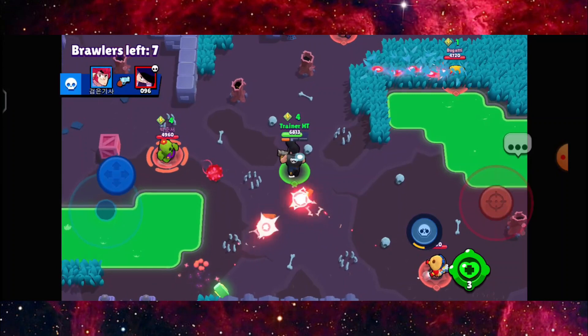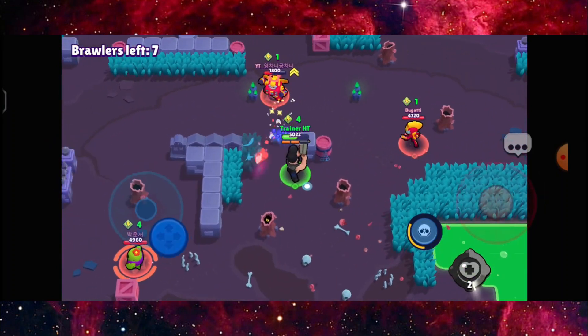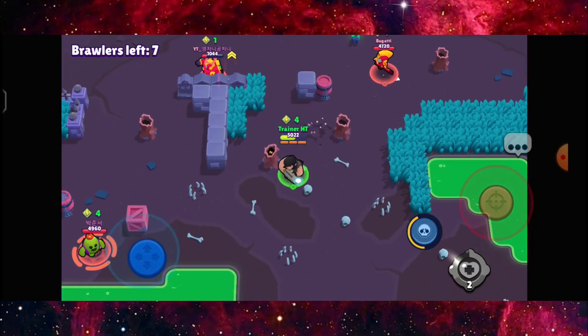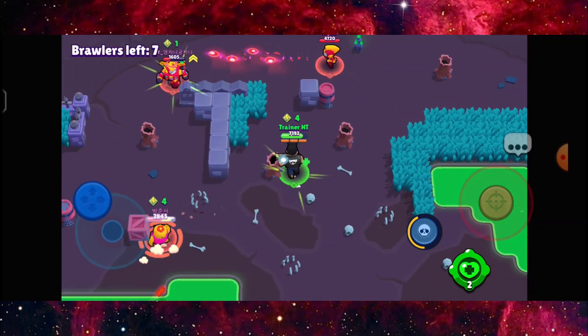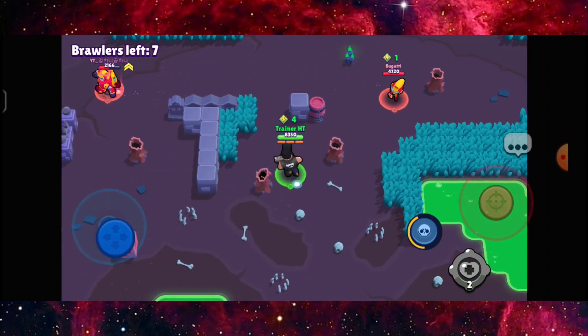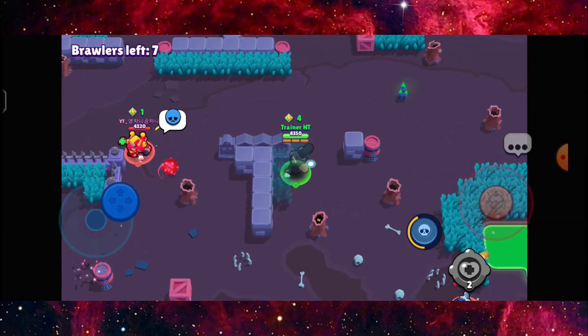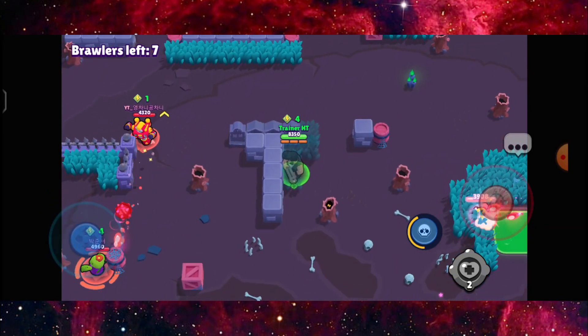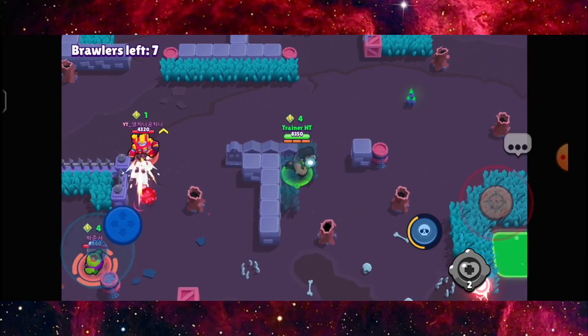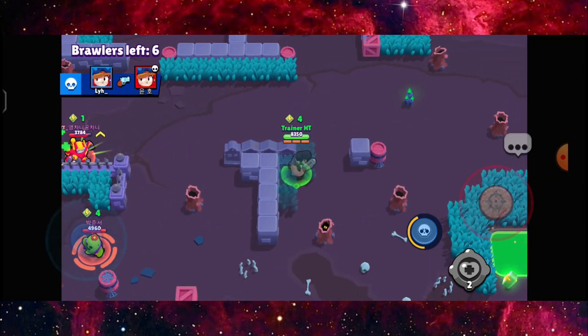There we go — get this power. Dodged all the shots. For Bull, normally I would stay in a more active position like this and just strike wherever I can.